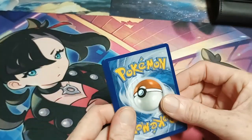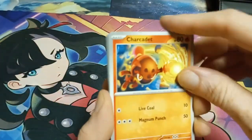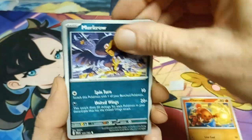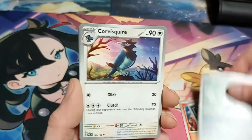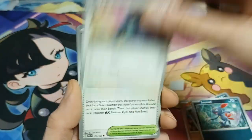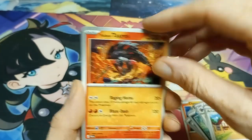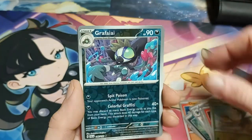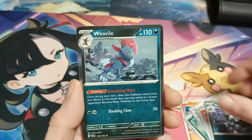Paldea Evolved. No pack trick. Just the dark energy. Toxtricity, Murkrow — make sure I don't pick up two, they want to stick together — Sneasel, Corpse Knight, Harkzong, the Fire Tauros, Tropius, and the guy with the long finger. And Weavile. Come on now.